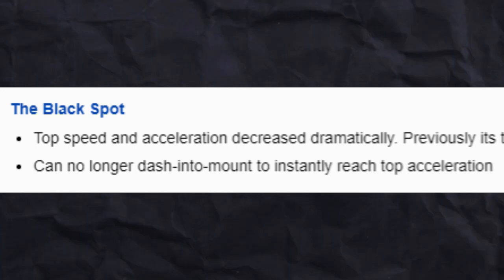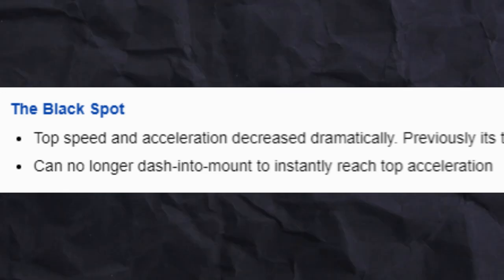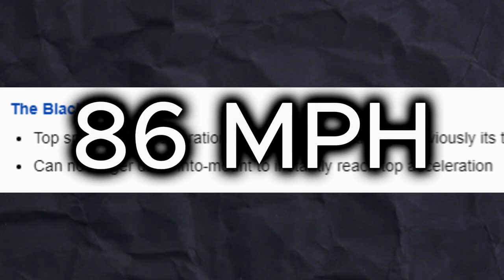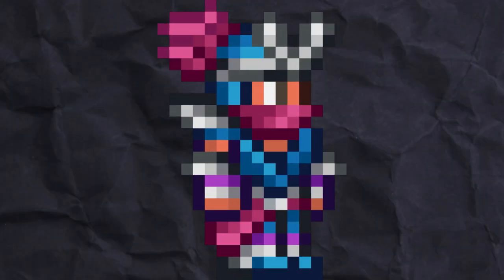On the release of 1.4.1, players were left with a shadow of what had once been arguably the best mount in the game. The patch notes read: top speed and acceleration decreased dramatically. It also mentions that you can no longer dash into mounts to instantly reach top acceleration.